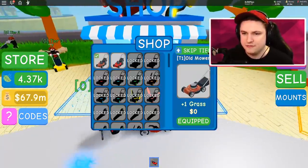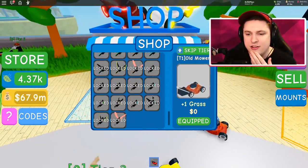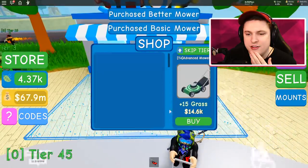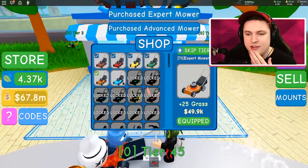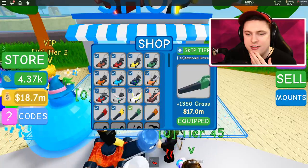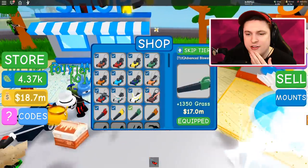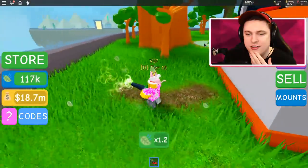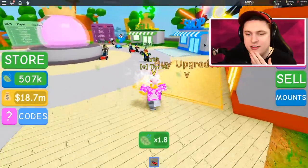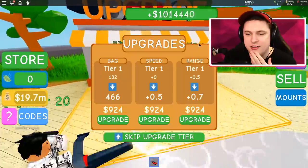You can even skip tiers and they aren't that expensive, so I want to try to see if we can get all the way to the top. Right now these are super cheap — I can go ahead and unlock all of them until I'm out of money. We now have the best one we can currently have — about 1300 grass — and it costs 22 million for the next one. At least we got ourselves a blower!